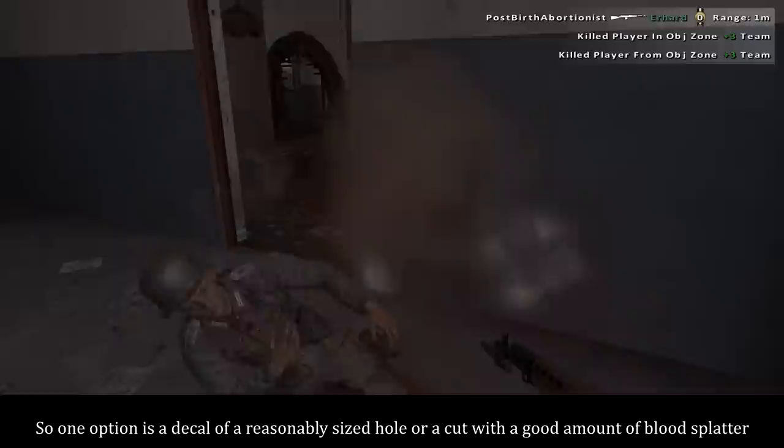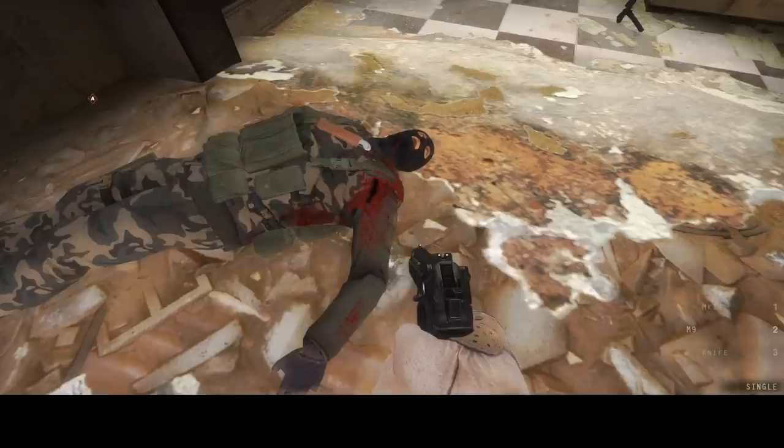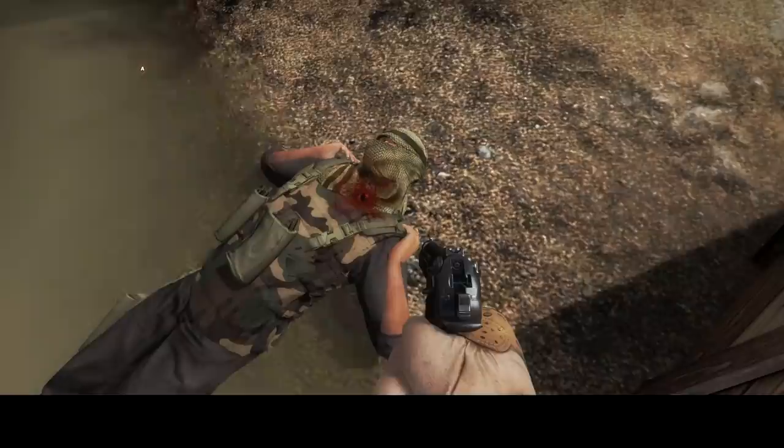One option is a decal of a reasonably sized hole or a cut with a good amount of blood splatter. Without bump or parallax mapping, soaking or streaks, it will look decent on most of what you hit. It might stretch, you might have a bloody hole on top of a helmet, but for the most part something like this will be good enough.